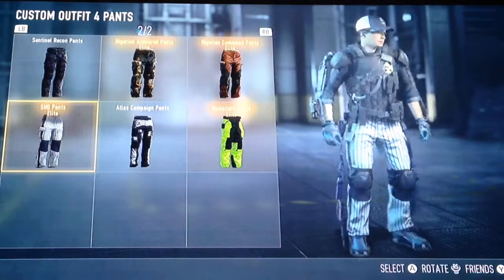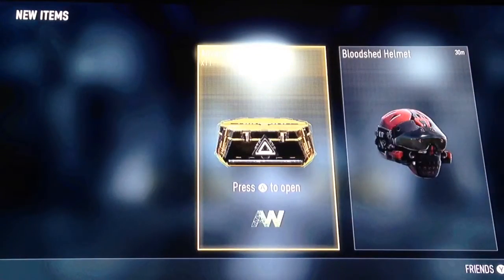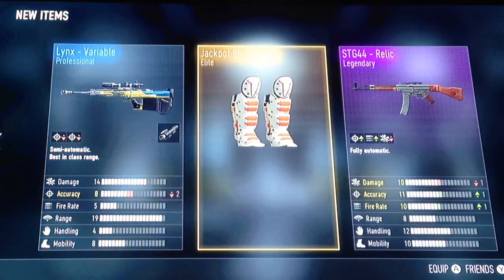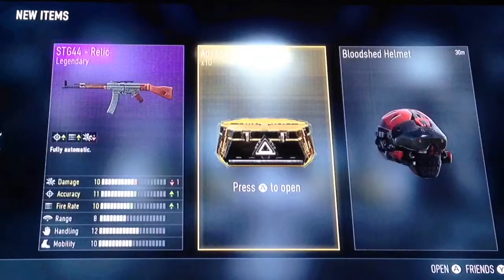These will go with what I actually am wearing, if you can see. Oh, STG Relac. Oh my god, I've never got that before. Jackpot shin guards — that's cool. I actually have the helmet in the skin.